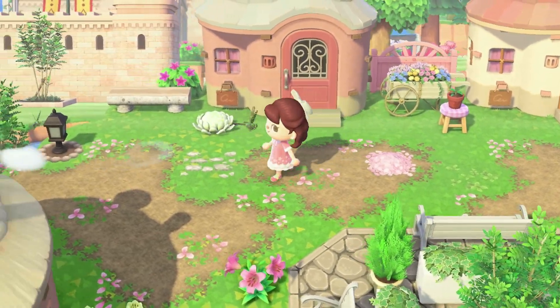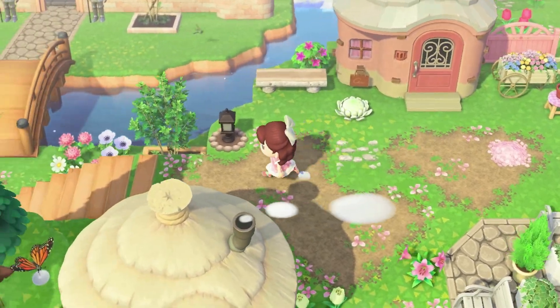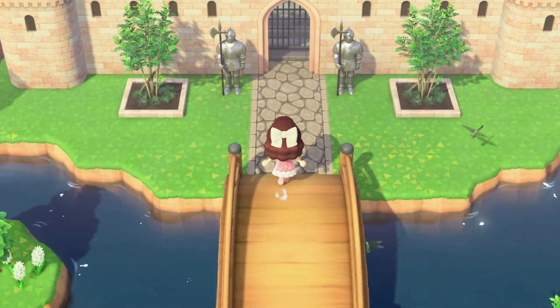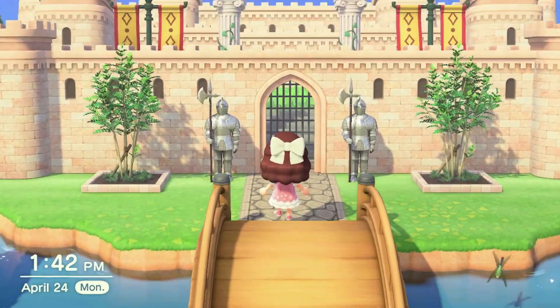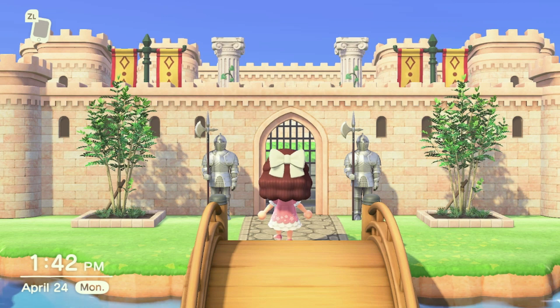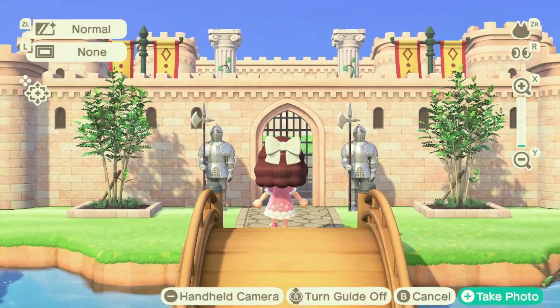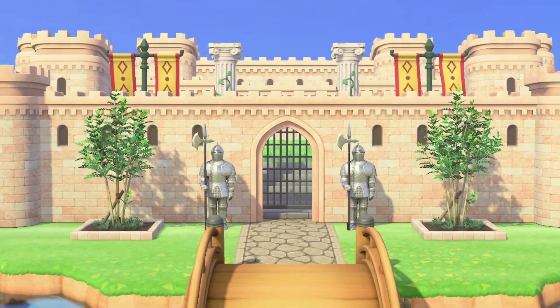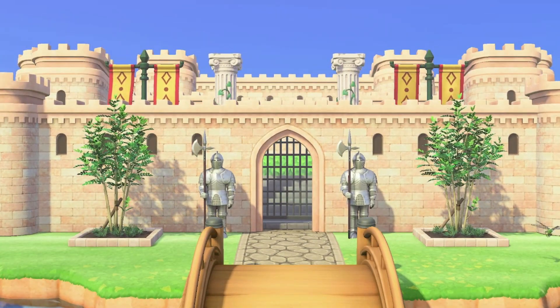Kind of hidden behind is a staircase that leads to my castle, and this is one of my favorite parts of this island — this is what I had in mind when I created it. This is my castle design. I love how it turned out, and I do have a speed build for this — I'll put a link up at the top if you're interested.